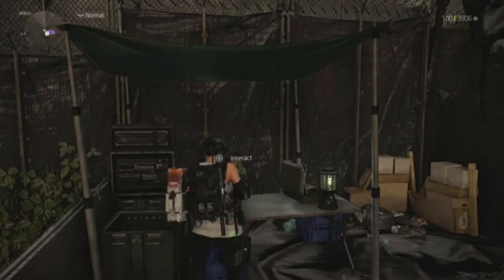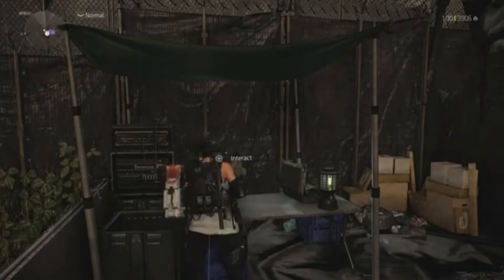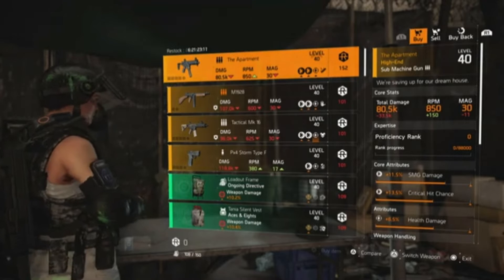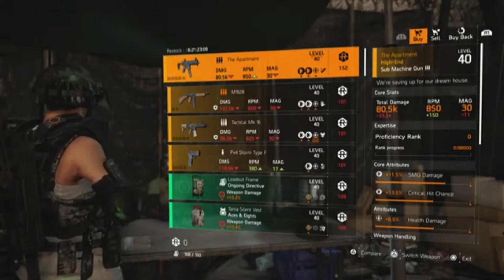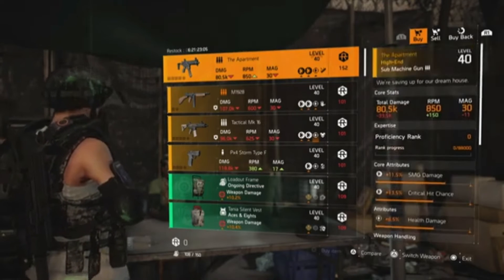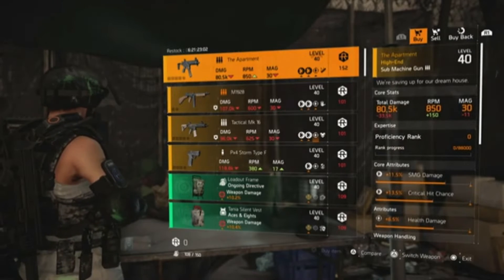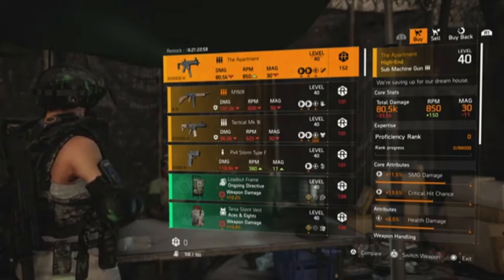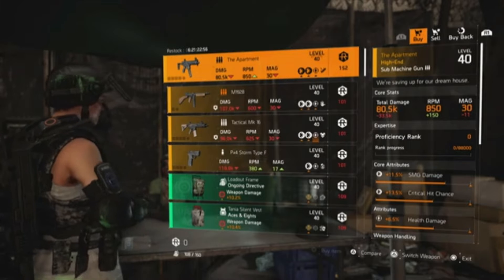I've been around all of the vendors, had a look at what's for sale and there's a couple of items worth looking at. The first one here is the Apartment. It's one of the best SMGs in the game, comes with Perfectly Measured, and this one has 11.5% SMG damage, 13.5% critical hit chance, and 6.5% health damage.